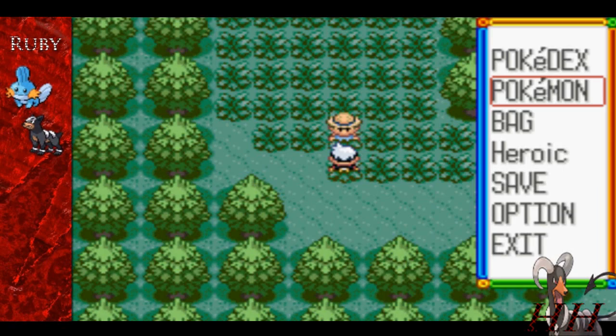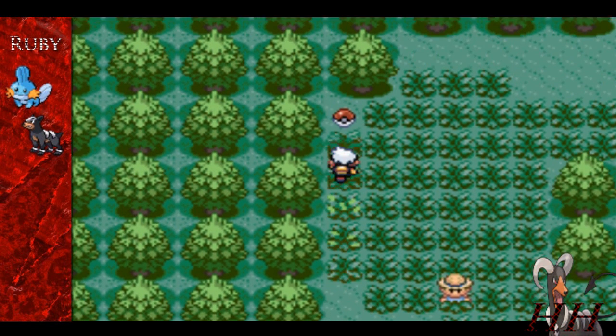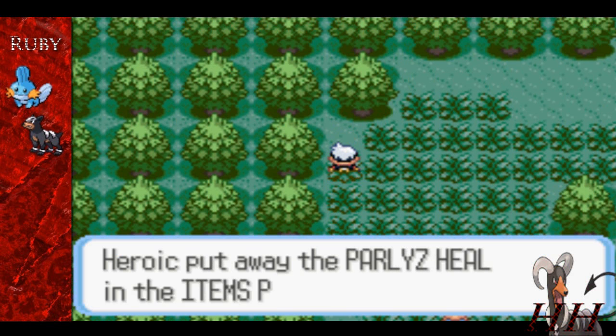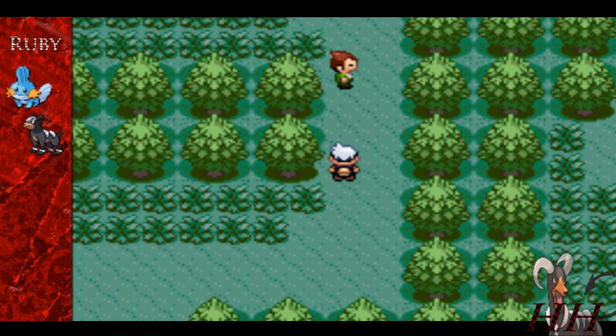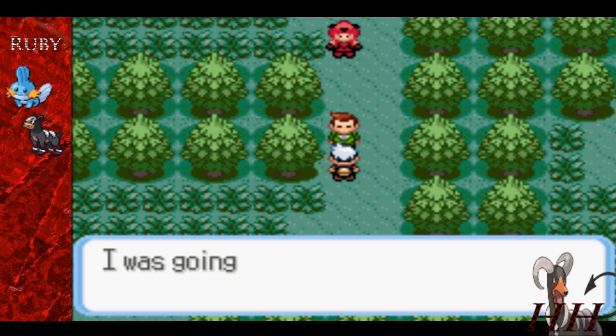Yeah, so we put Tide out front because I feel like it. Pick up that Paralyze Heal. All of a sudden, you see this guy up here in the green tuxedo-looking thing — he's looking for his Shroomish. Hopefully not his shrooms.